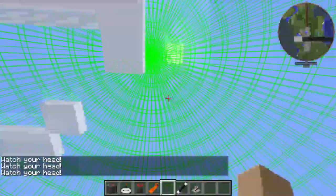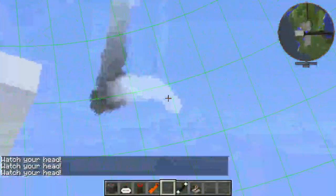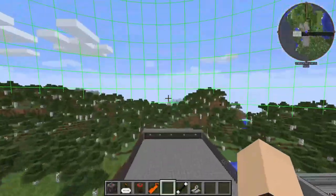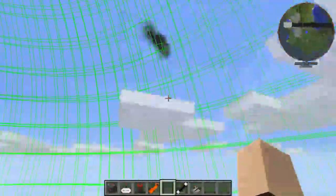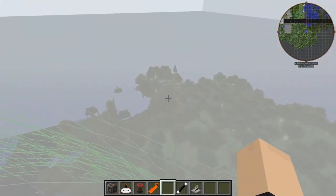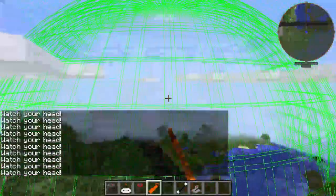Now we're going to see if this can stop a meteorite. They said it could — oh! Oh, it did! It did! That's great, that's actually cool! I just don't know where it launched the meteorite — like, where does the meteorite go if it doesn't go here? That's what I want to know. That is so cool — actually, give it all the meteorites!